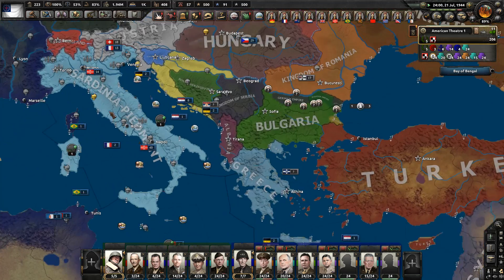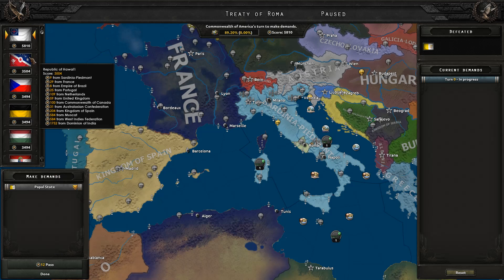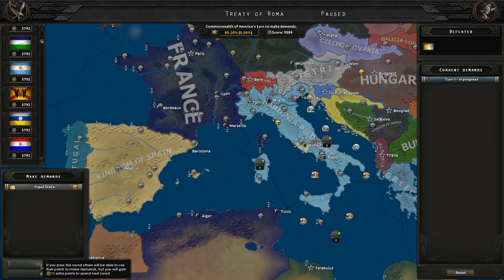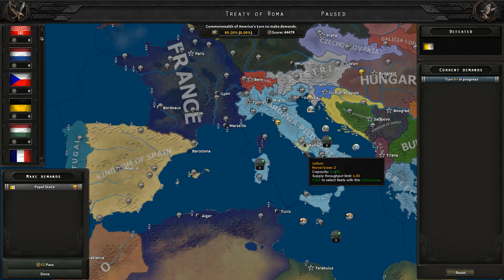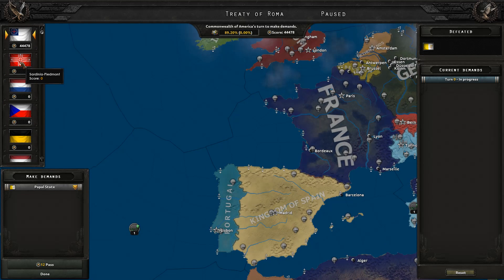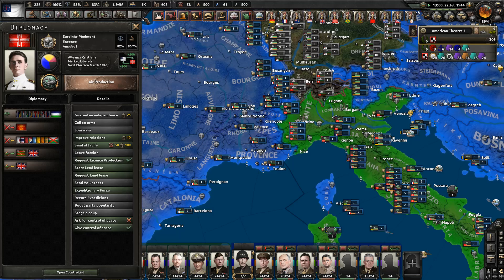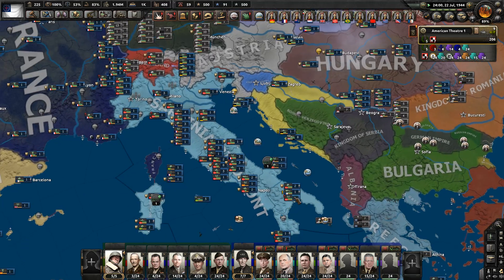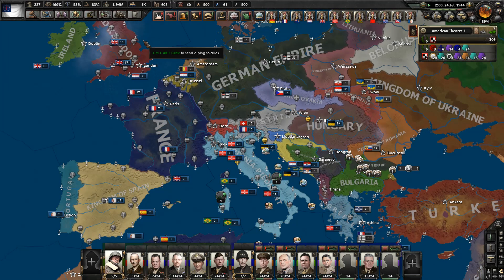Wait, Rome fell? To who? Oh, to our people — alright, that's good. Let's give this to Sardinia-Piedmont if I can remember which one is their flag. I genuinely do not remember. Okay, go ahead and have the Papal States. Are they going to get a decision now that lets them get cores everywhere? I hope so. Maybe — nope, we are just out of luck. That's really annoying — they still have lots of recruitable population left over, but it's still very annoying.